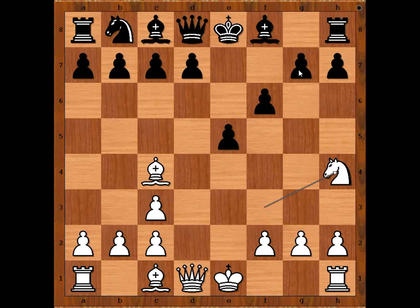He could have played g6 in this position, but then queen to d3 threatens knight takes on g6. But that is a game for another time. Anyway, f6 was a better move than d6, the move played in the game.